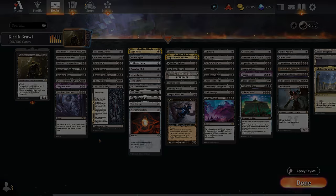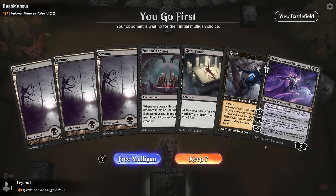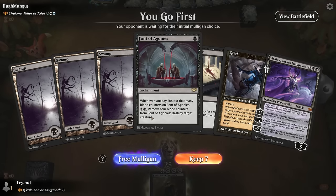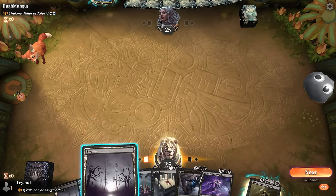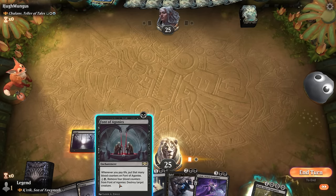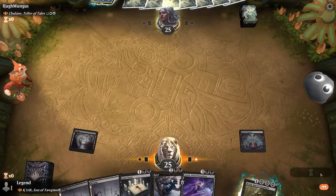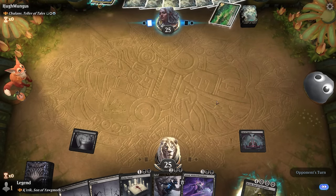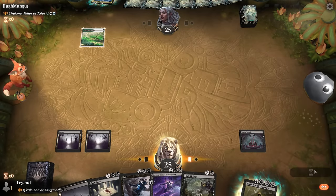Now let's jump into some games. We're on the play facing Chulane, Teller of Tales — a deck with lots of ETB effects and creatures. This hand has Ashiok and Font of Agonies, which synergize with our commander when we pay life, and we could potentially dig towards a combo. The concern is no mana acceleration and no cheap removal. We could evoke Grief but there's nothing I really want to get rid of, so I'll just play the Font and see what develops.